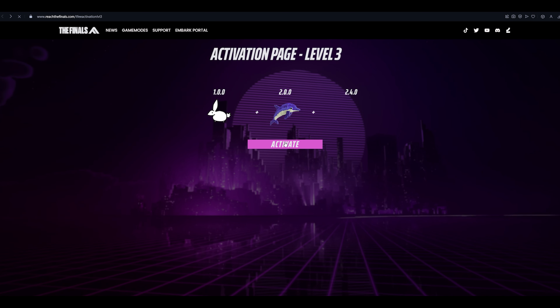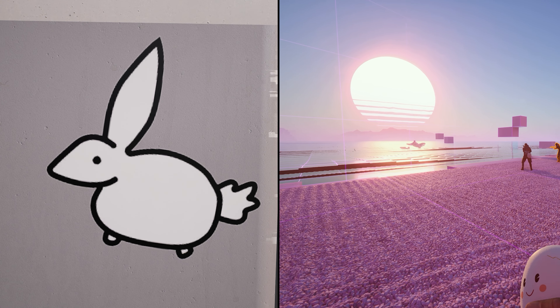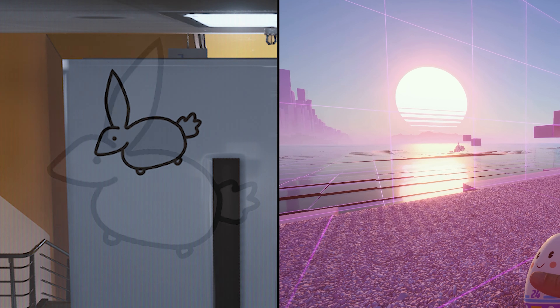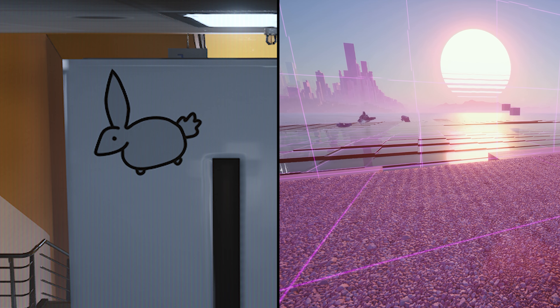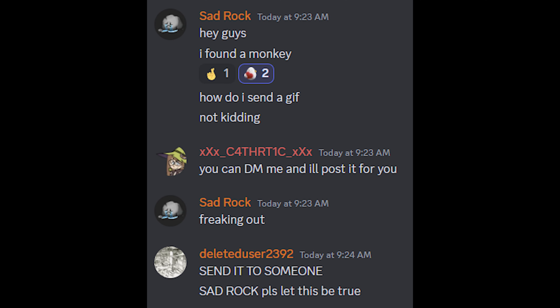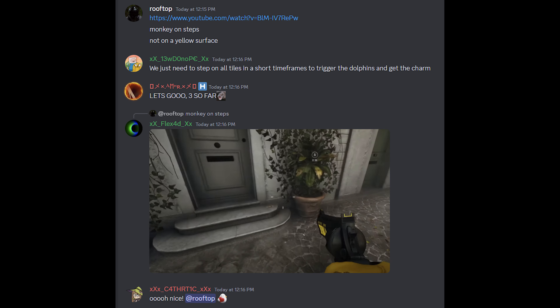Between then and today we solved level two of the finals' ongoing easter egg puzzle and have been presented with this level three activation page, which shows us we need to have found the five white rabbits on the Soul map, triggered the sunset dolphins easter egg on the Cis Horizon map, and then find all the hidden three-headed monkeys on the Monaco map. Combined, these presumably allow us to work out a password that will activate level three of the easter egg puzzle. The white rabbits and sunset dolphins part of this have already been completed, and you can see where and how in my previous easter egg videos. Today, easter egg hunter Sadrock found the first of the three-headed monkeys, followed by Ludenope finding the second monkey less than two hours later, and then rooftop finding the third within another hour.